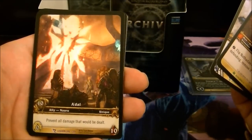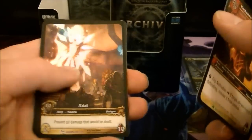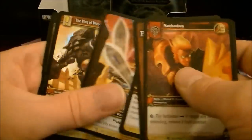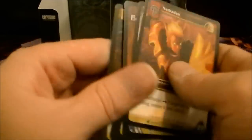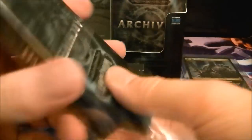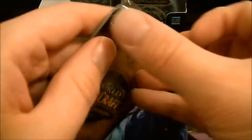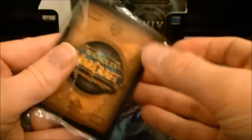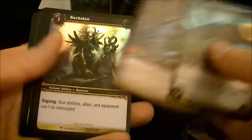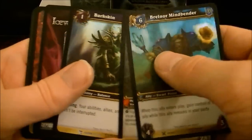That's cool — an EA Doll, nice. EA Weevil. I don't know how much that card's worth. I said in my previous video that I've been noticing there are some newer cards since the last time I did Archives, so I believe that's one of them. Bark Skin rare.